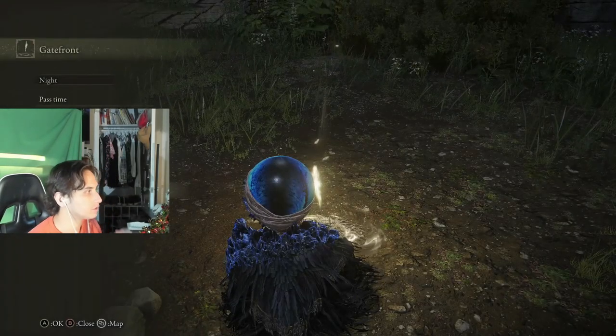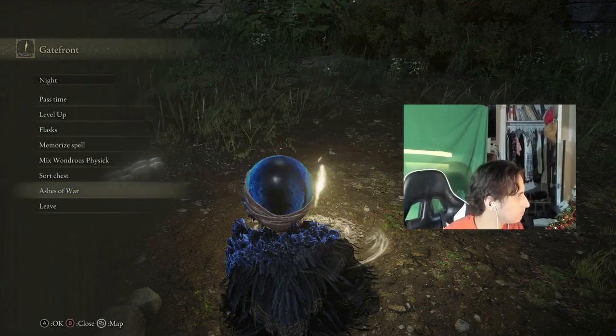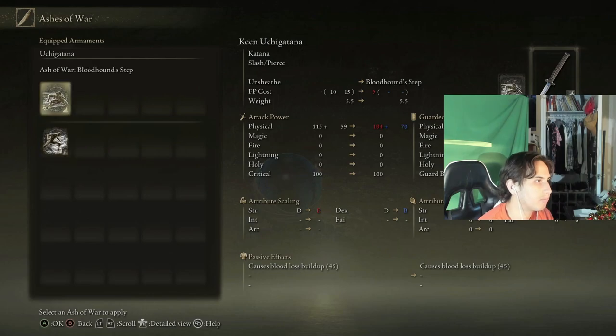That's why I love Elden Ring. Go to Ashes of War, move your camera to the other side, go to your primary weapon — which is the Uchigatana for me — and apply Bloodhound's Step.